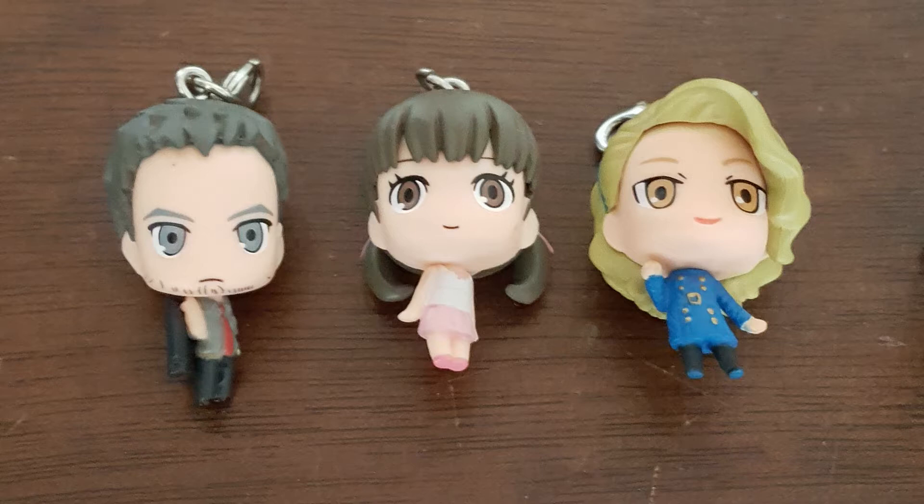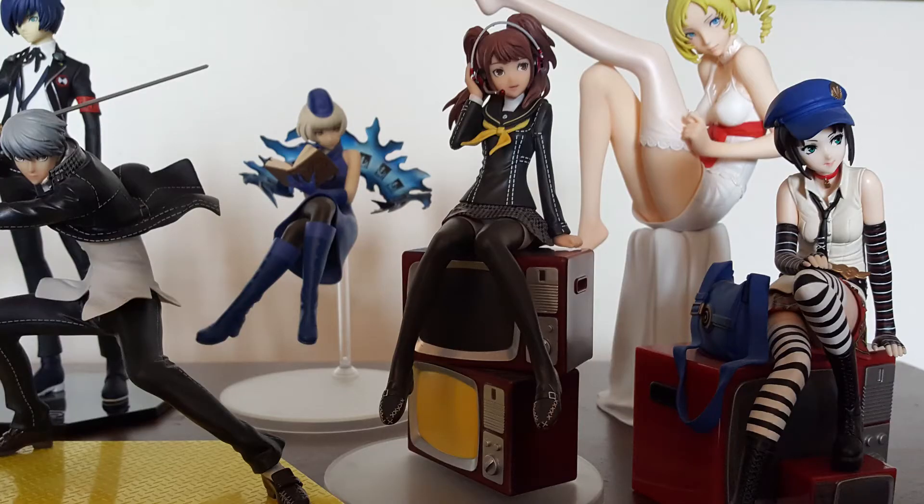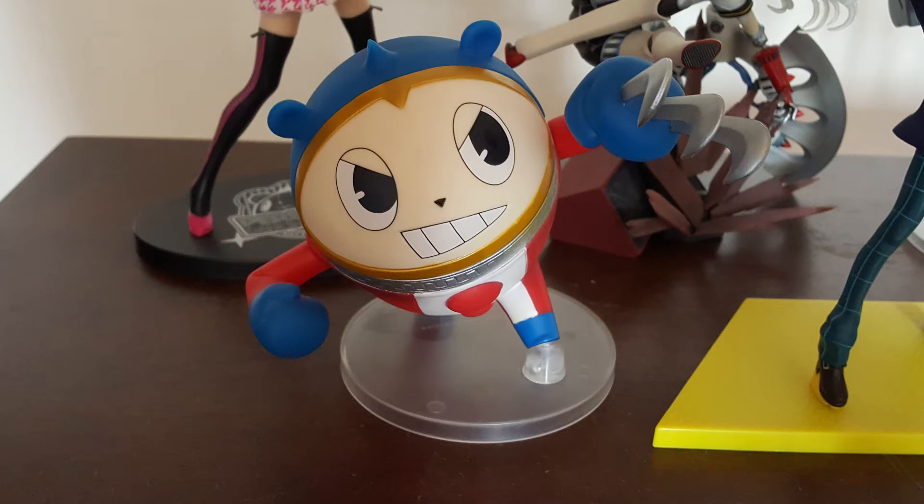Getting into the big figures — the first ones we ever got were Chie and Yukiko, which came together. We got those at a con. They're the Persona 4 Animation versions, with smaller bases, a bit cheaper than the rest. It was around 40 to 60 bucks for both — nice to have that school uniform casual outfit style. From there, when we were in Japan, we found Risei and Teddy, which are part of the Persona 4 Arena Ultimax set.